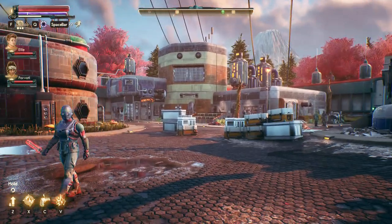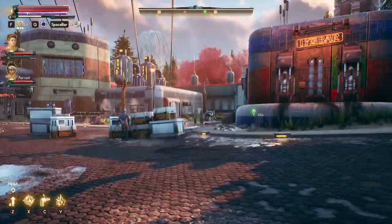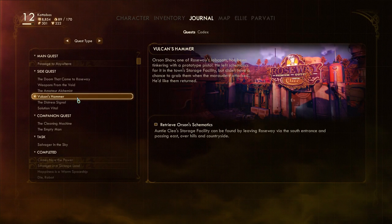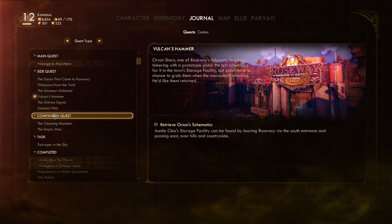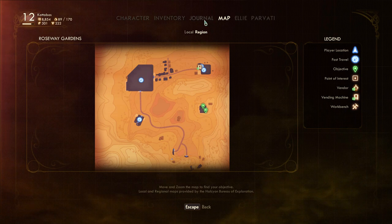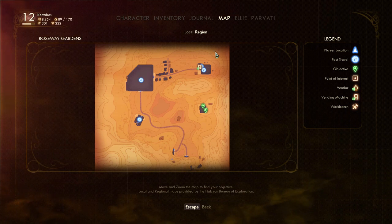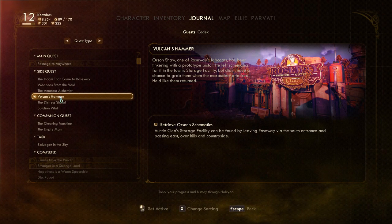Alright, hello everyone and welcome back to The Outer Worlds, where today we are right where we left off in the last episode. We're going to do the Vulcan's Hammer mission. Like we talked about briefly last time, we do have a fair amount of quests that seem to be mainly pointing over in these buildings, and I'm kind of wanting to stick to one quest per video just to keep things together.